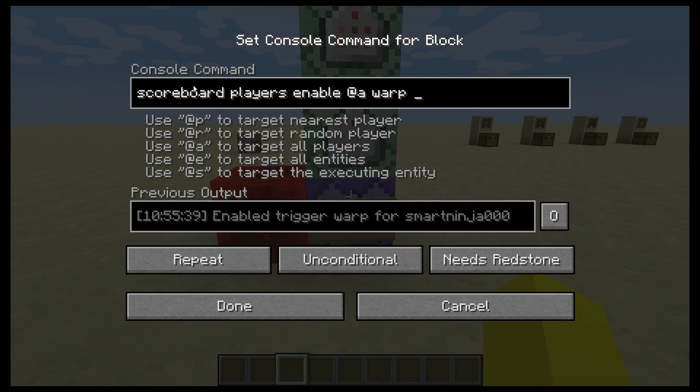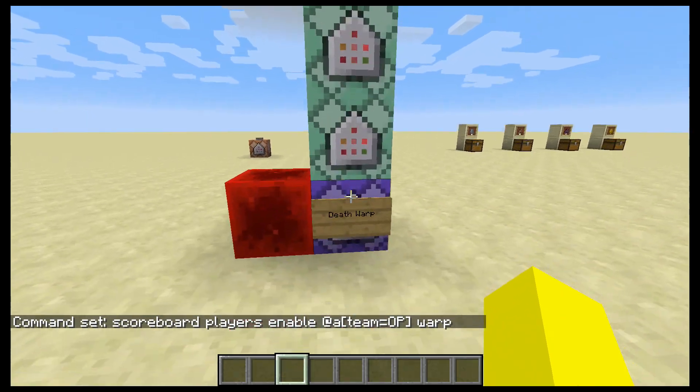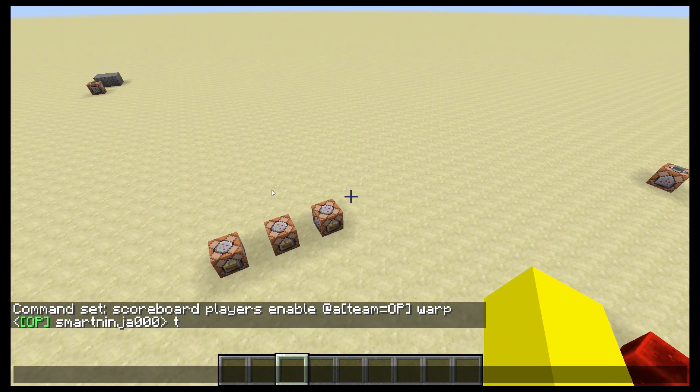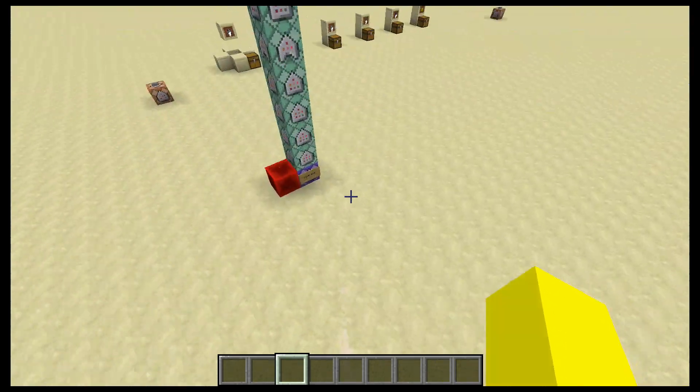And then you want to enable the warp trigger for everyone, or for certain people. So you could do team up — only that team. I ended that little tag just so you know.